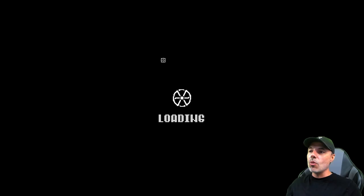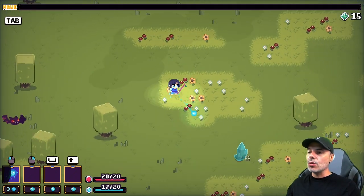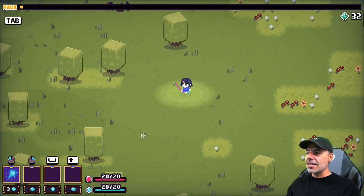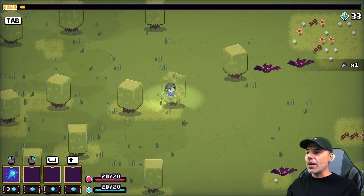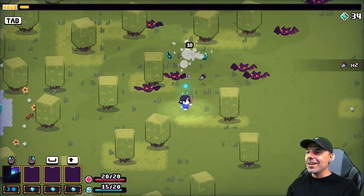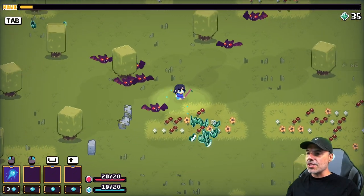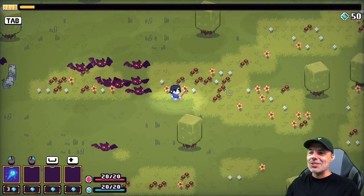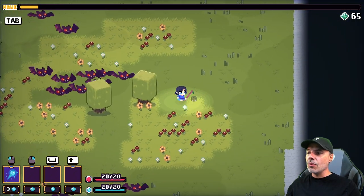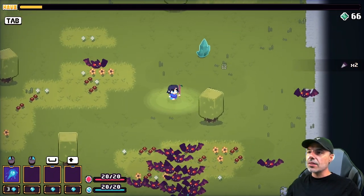You start off in a little level where waves of enemies will start coming to you, and you have a basic weapon that will allow you to shoot — I think it's called Magic Bullet. At the bottom left, you'll see that I have a few different slots for abilities as well as some health and some mana. The enemies will drop gems or crystals, and also other resources, like that spike-looking thing — I'm not sure if it's a spike or a vampire bat tooth. But basically what these allow you to do is craft, and we'll get into that in a little bit.